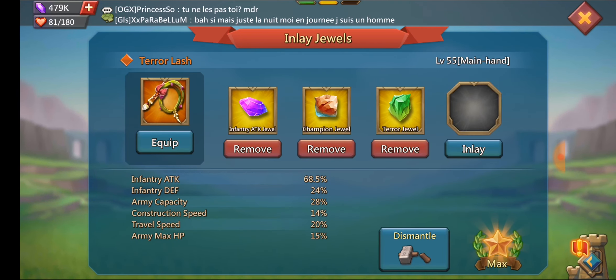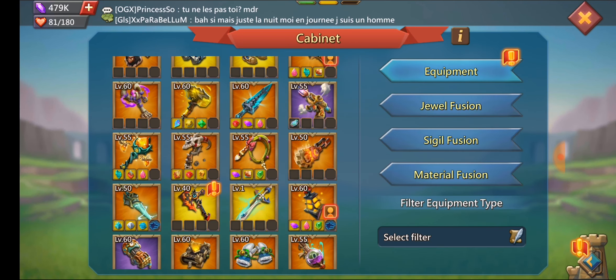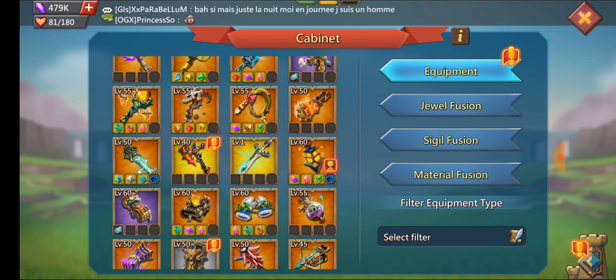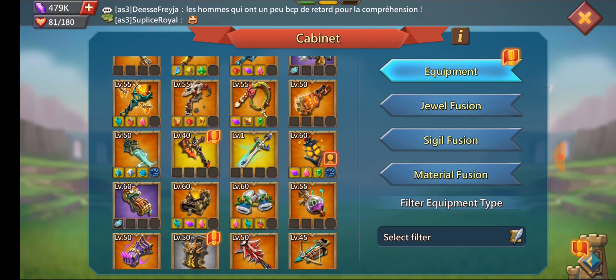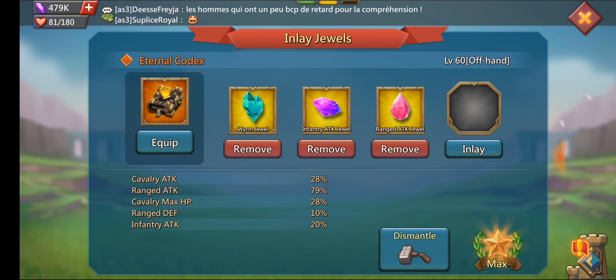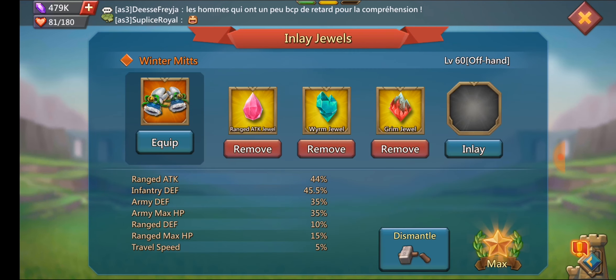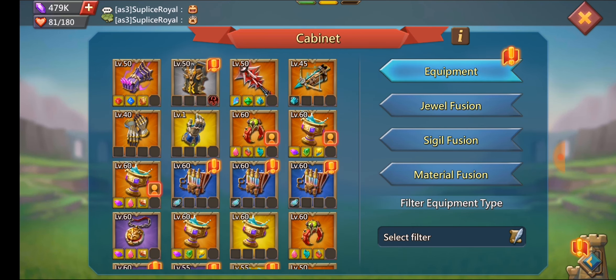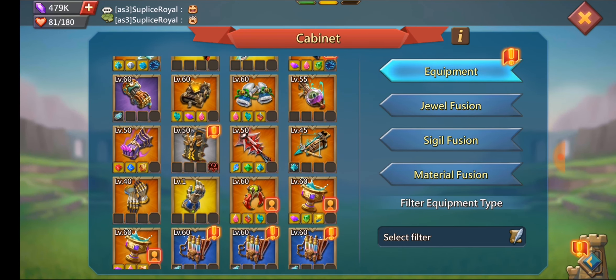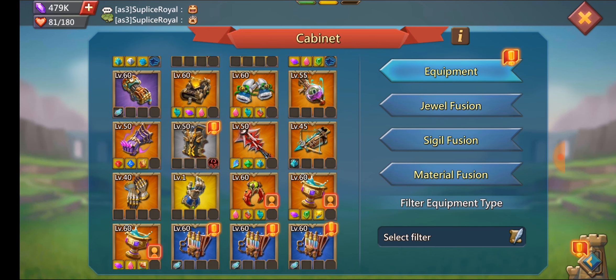He has the internal codex mythic, obviously the winter mitts, but he doesn't really use that because it's more for a rally trap setup. He wanted more attack, so he went for the internal codex. He's also got some blade rings mythic. He's got three mythic cups — two are infantry and one is range. Technically they all have infantry jewels in there, but one he uses in his range set. So he uses all three in his infantry and then one in his range. He's building up another cup to get to mythic before throwing it into his range set — probably with full range jewels.